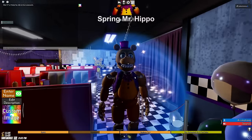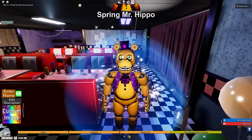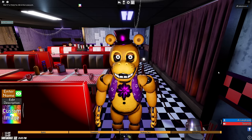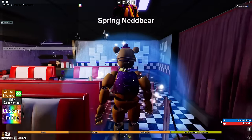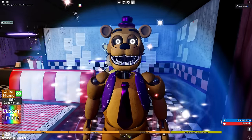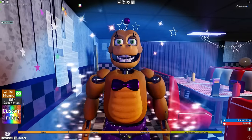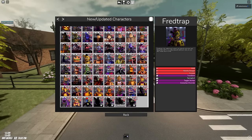Now we've gone too far — science has progressed too much at this point. Why is there a Spring Mr. Hippo? Why did you create this monstrosity? Spring lock it quick! There's also Spring Warville 2 — they just sprung everybody. Spring Ned Bear actually looks kind of cool, I'll admit it. I don't know about Spring Pig Patch though — pigs aren't yellow. This doesn't make any sense anymore, it just looks a little bit cursed at this point.